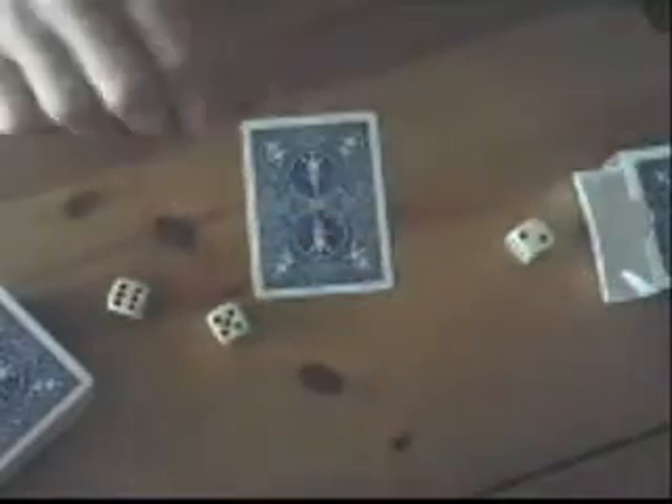To start off with, you ask the spectator to select one card. Let's say it's the king of hearts. You tell them to put that there.